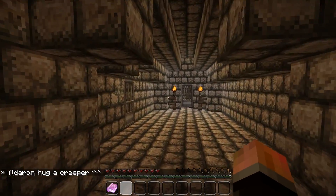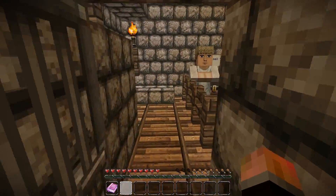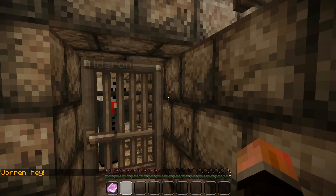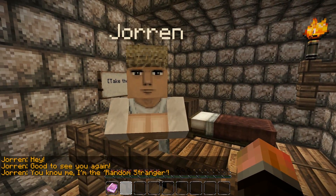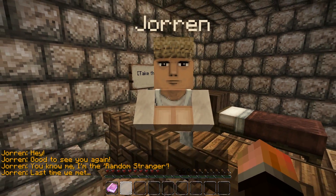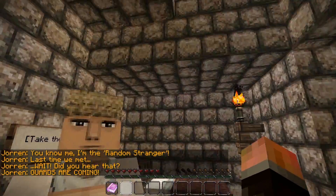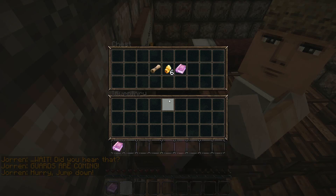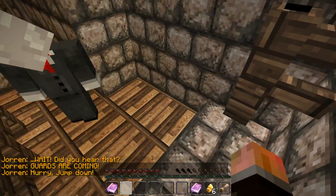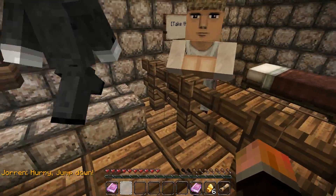What are we supposed to do here? Annika — I know Annika, I talked to her. Jorin. Is Jorin here? Good to see you again. I'm the random stranger. Last time we met — did you hear that? A spider. Guards are coming. Hurry, jump down, take this. We need to take this. Where do we need to jump? I got it.